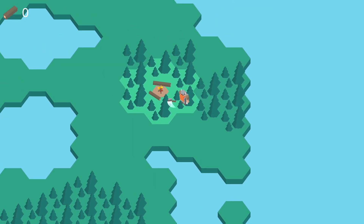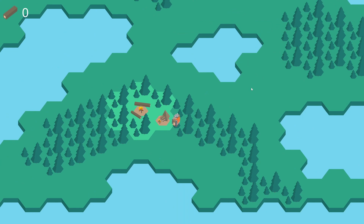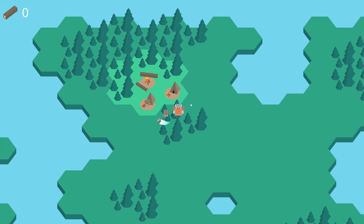For now I'm keeping things simple with the AI controllers to get some basic interaction going for the enemies. They can walk over to resources and collect them, build tents and attack me just like I can — just maybe a little bit dumber, hopefully. It's not very complex at the moment but will certainly grow in the future.